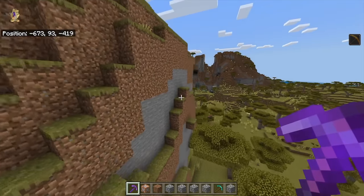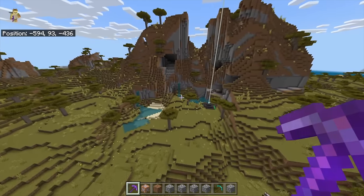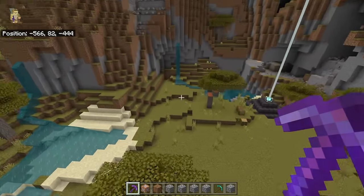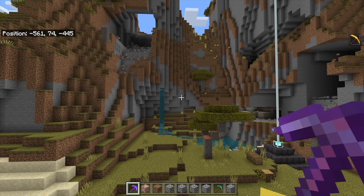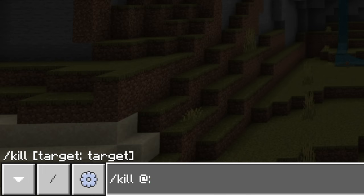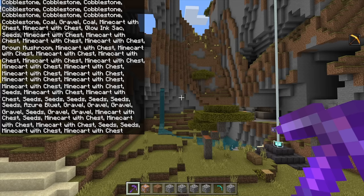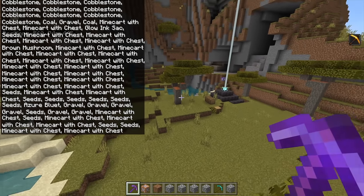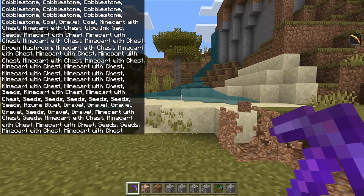So what else can you do in creative mode that you really can't do in survival, that most people don't know about? Most people use creative mode just as a block editing tool, but there are all sorts of things you can do — such as if the game gets laggy from blocks on the ground, you can type /kill @e. Every single entity in the world will die, which will clear up any lag. It's the nuclear solution, but sometimes you need nuclear solutions.